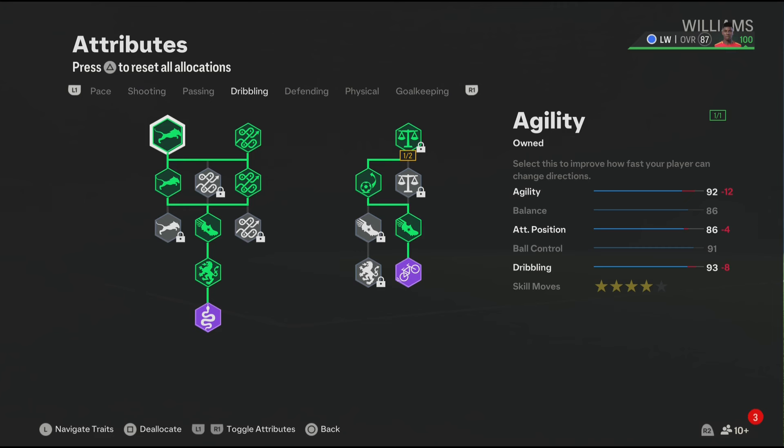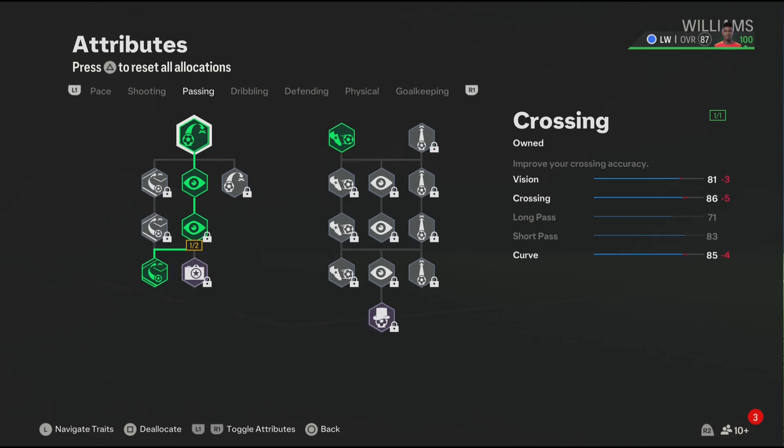This build comes with four star skill moves because Nico Williams in the game has four star skill moves. We also have a few dribbling play styles which will improve your dribbling in game. For the passing section, these passing attributes are really good and we have a few passing play styles which will improve your passing in game.